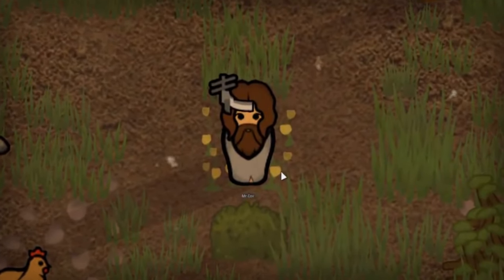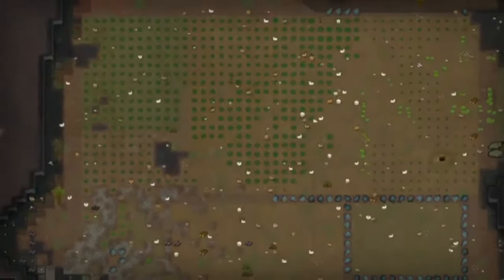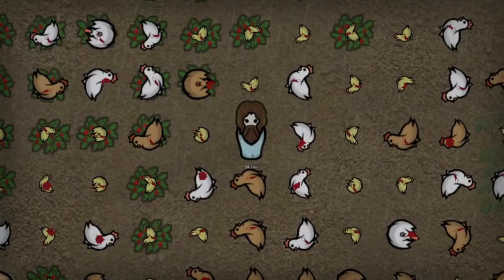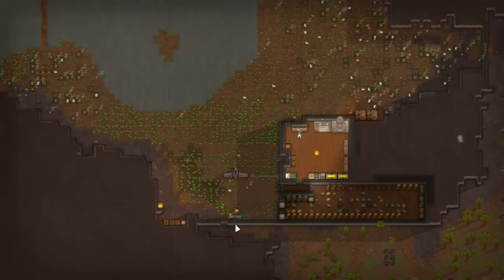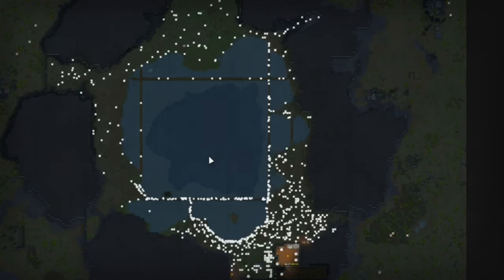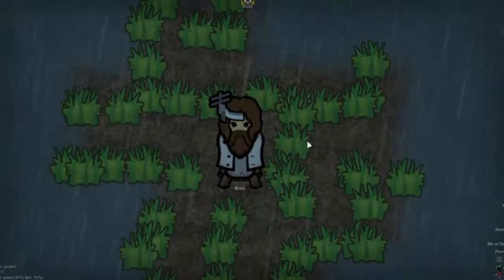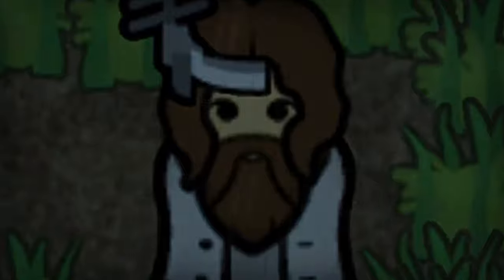Mr. Richard Cox, a farmer who loves his chickens. In the past, he successfully raised 300 chickens, but in the end, it wasn't enough. With more knowledge, Mr. Cox was able to increase that number to 1,000 chickens, which exceeded previous expectations. Now, Mr. Cox has other ideas.